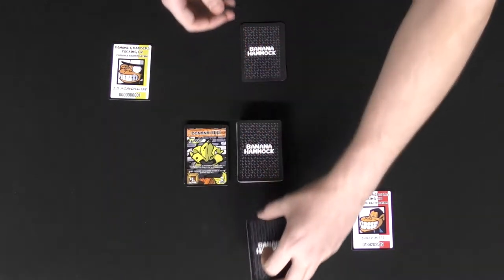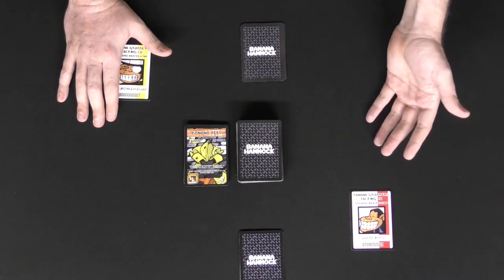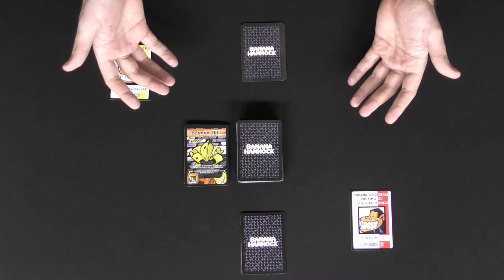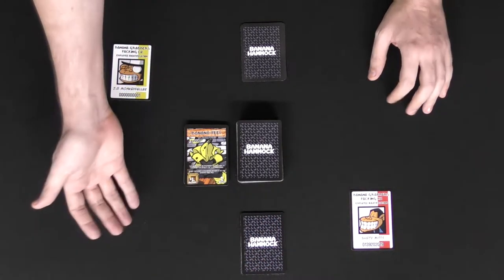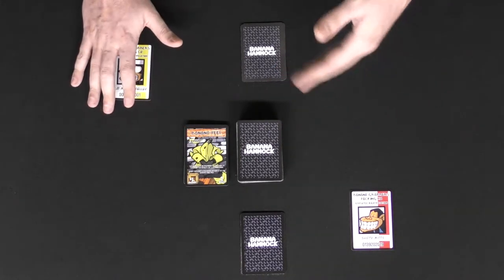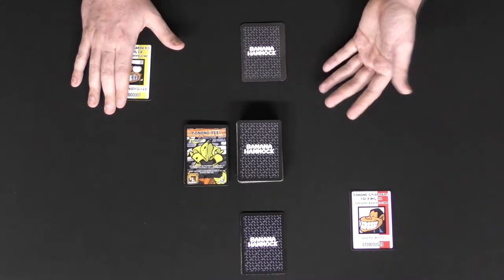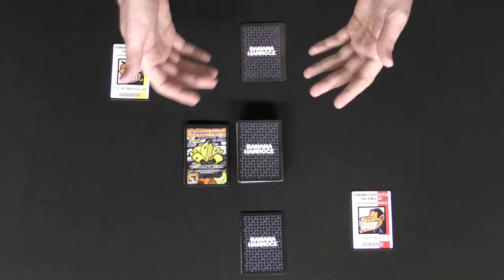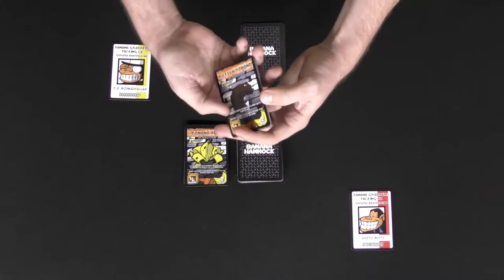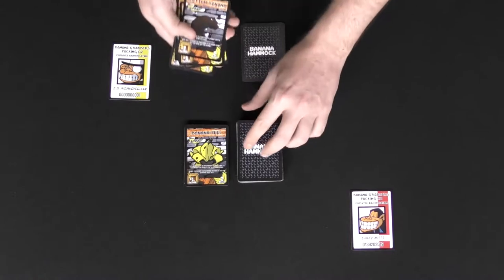When you're playing the game you're going to have one of two options. The first option is you can play a monkey, and the second option is you can play bananas. When you play bananas, they're going to go into your crates, which will be right in front of you in your tableau. You'll also have a hammock — a facedown area where you can place a card or pull a card from on your turn, basically allowing you to keep cards stored away from your opponents.